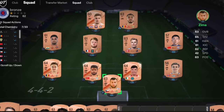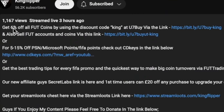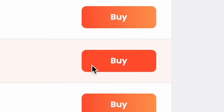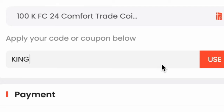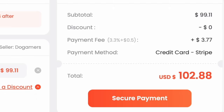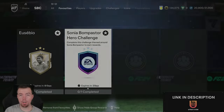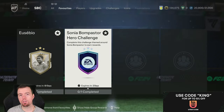If you're bored of having a basic team, get yourself on the description below. Use code 'king' to get yourself some cheap, reliable coins and don't forget to use it for a cheeky six percent off. Right, let's get into the video.